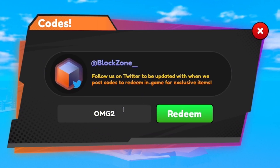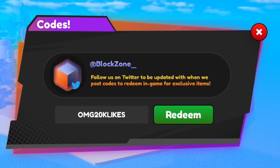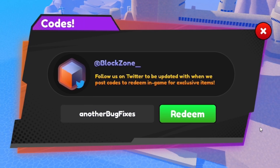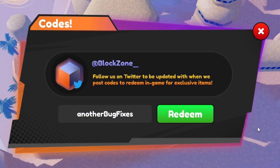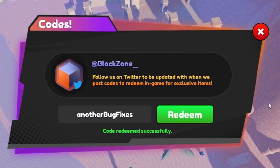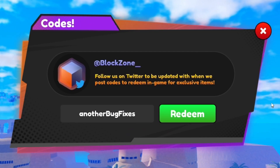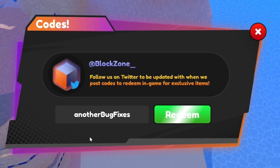Enter the code OMG20KLIKES. After that, redeem another bug fixes code. It's amazing how many codes there are already in the game, even though it's been out less than a week. Make sure you are subscribed with notifications on so you're ready for the newest codes when they arrive. That last one gave us stat boosts.